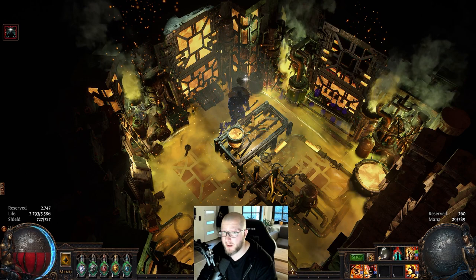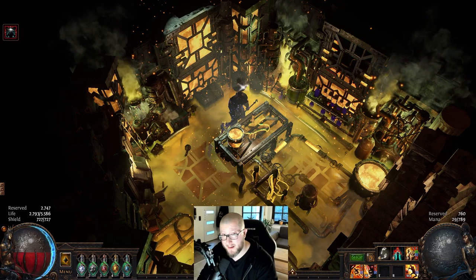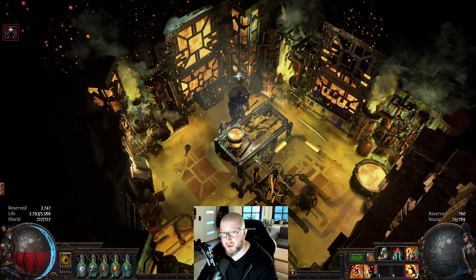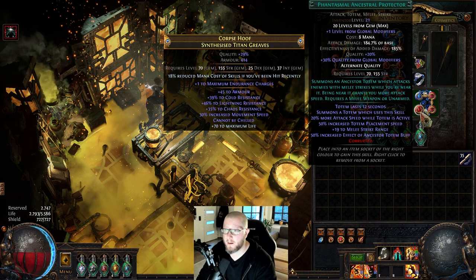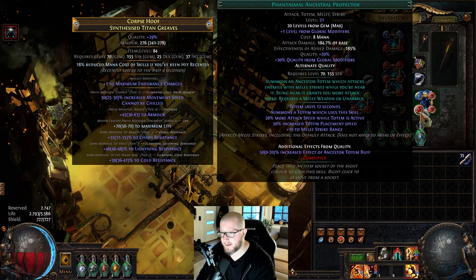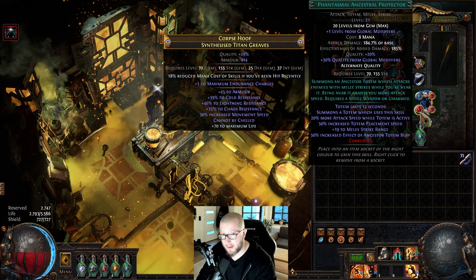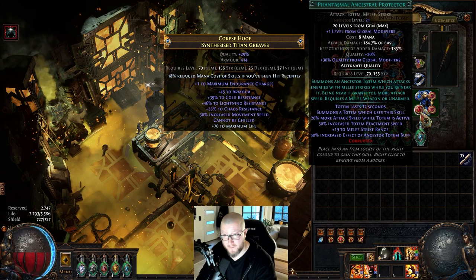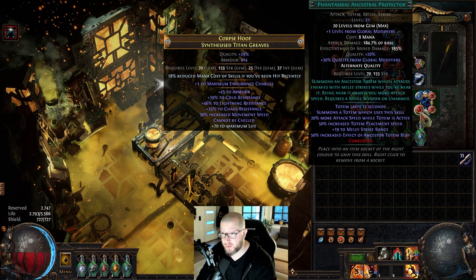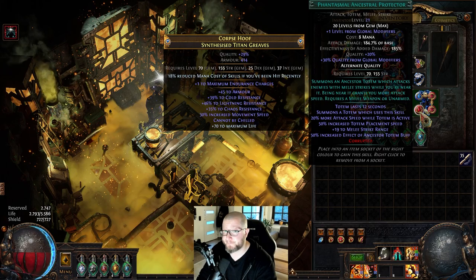Since this character is already at the cap for additional physical damage reduction, armor becomes mostly meaningless — though it's still nice to have when starting a ramp, or if you get hit by a Nullifier which removes all removable buffs including endurance charges. Finally, the Phantasmal Ancestral Protector gives 50 percent increased effect of the ancestor totem buff. The base buff is 20 percent more attack speed while the totem is active — with the Phantasmal version that becomes 30 percent more attack speed.